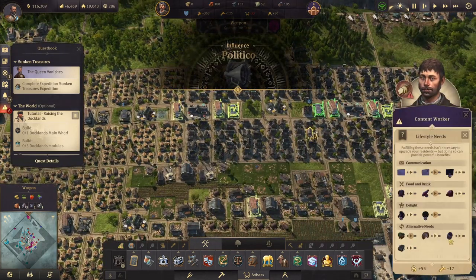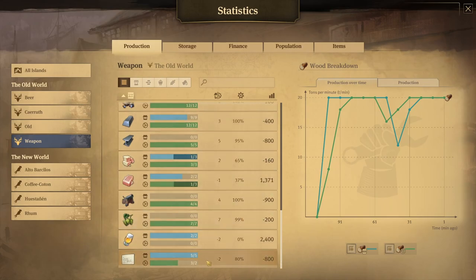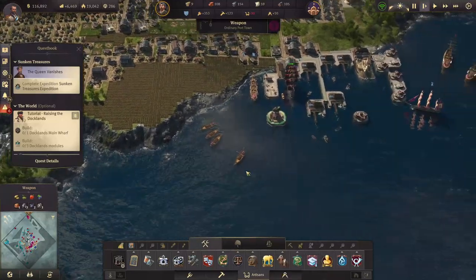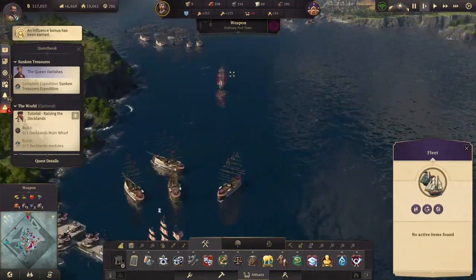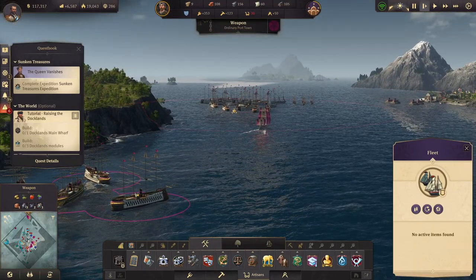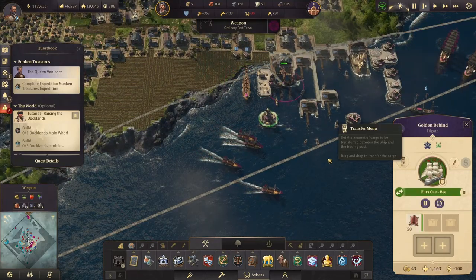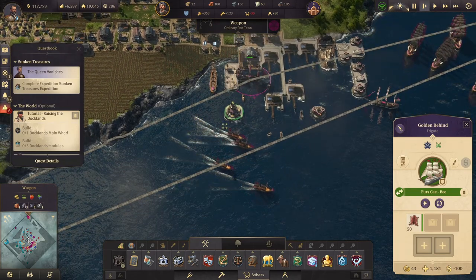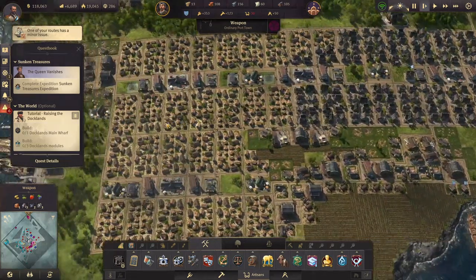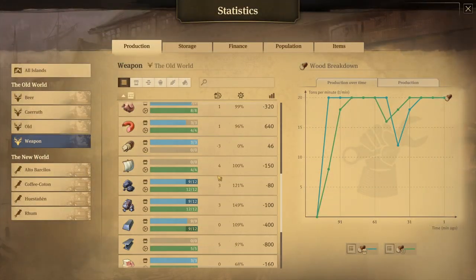Now let's give the local mail over here. It's not enough, but it's just going to give us some additional money, so we're not going to complain. Let's send all of these people over here. We're going to attack this island there — this is the target. This one is quite low on health. We should be making everything we need to. We have good happiness — perfect.